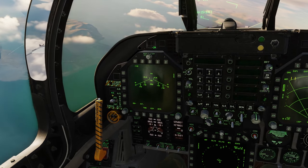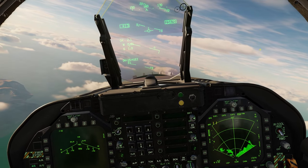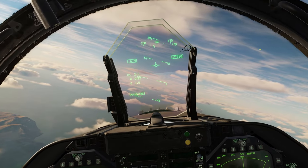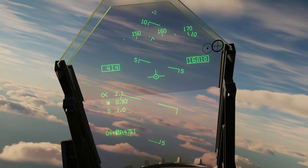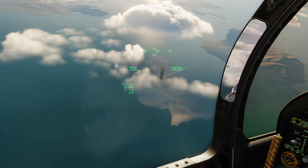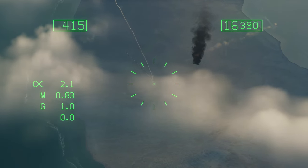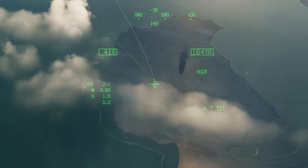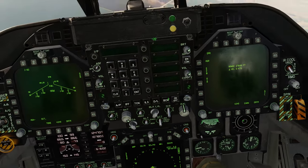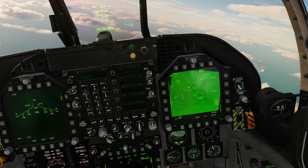First we go into air-to-ground mode. Make sure our HMD is on and hit sensor select forward. You can see in the vertical velocity indicator we have a little dot. If we look out to the side in our helmet mounted display we have a reticle. All we have to do is put this reticle over the target and hit TDC depress. There we go — it has created a target waypoint for us right here.